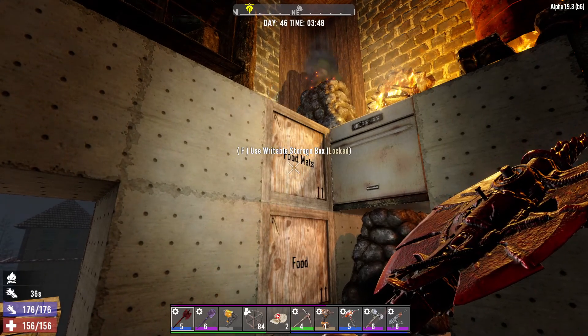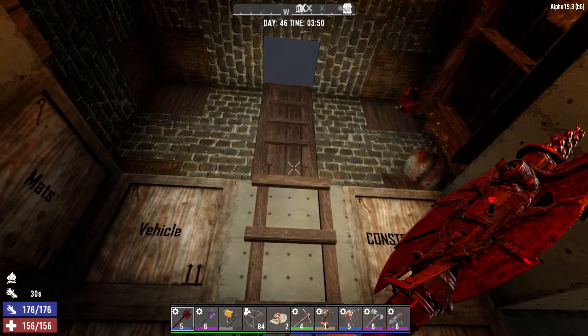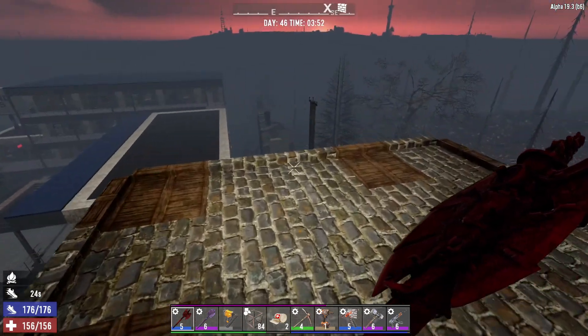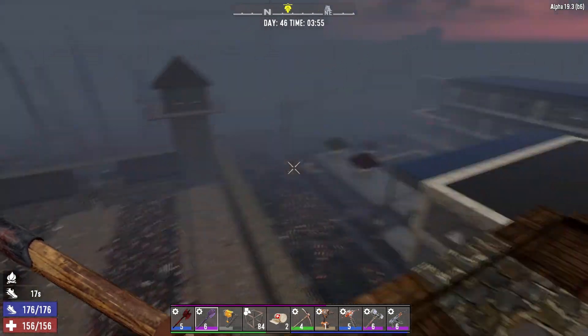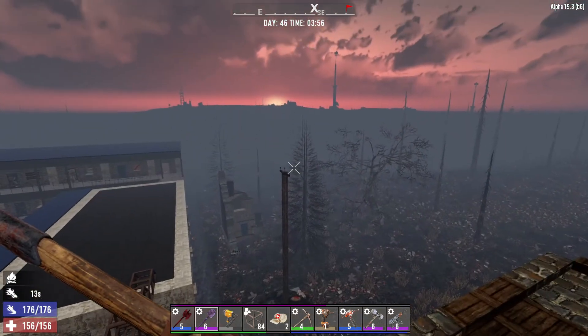How's it going guys, welcome back to Seven Days to Die, Alpha 19.3. My name is Matt, you're watching Vile Dragons Gaming Channel. This is my All This Left series where I play as a guy who barely survives the wasteland. We're on day 46, insane difficulty, zombies run always.